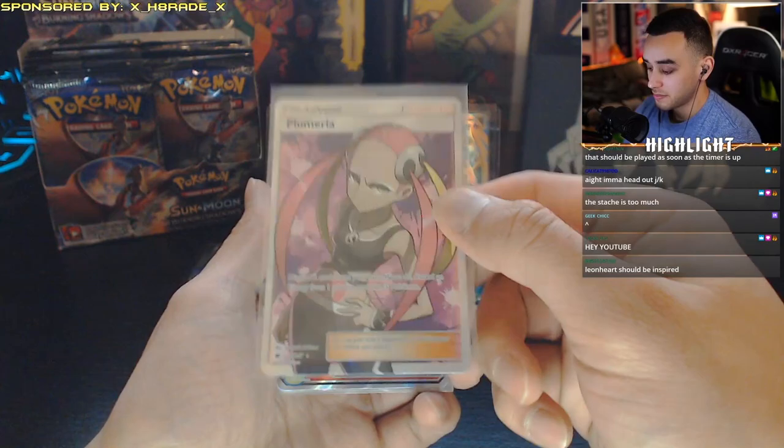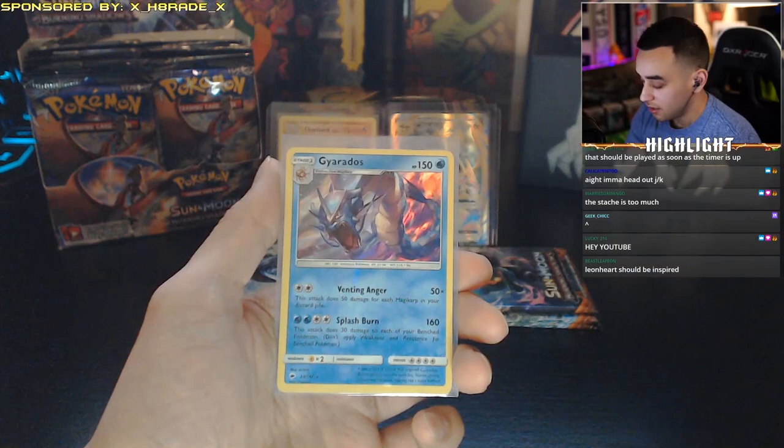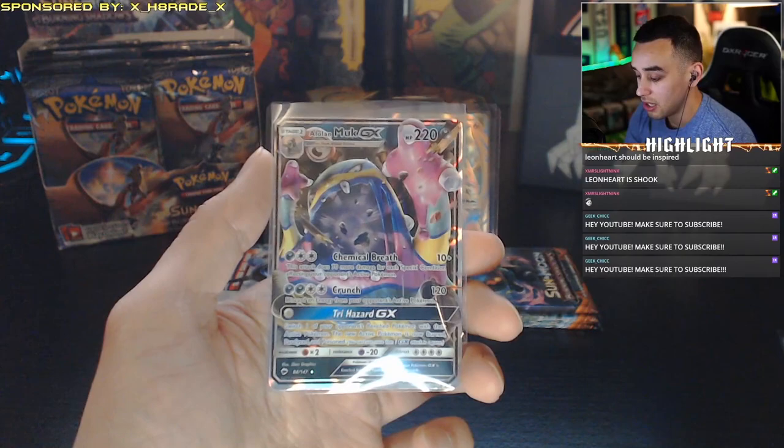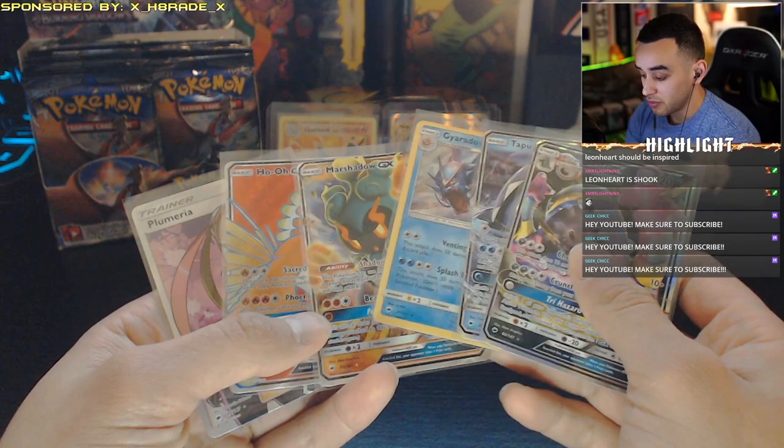From the previous 26 packs we have: the full art trainer card Plumeria holographic, a full art Ho-Oh GX card, a Marshadow GX card, a Gyarados holographic, a Tapu Fini GX card, and an Alolan Muk GX card. These were the best cards out of the 26 packs already opened prior to this video.